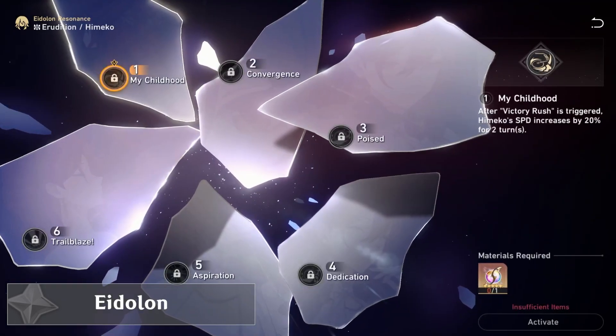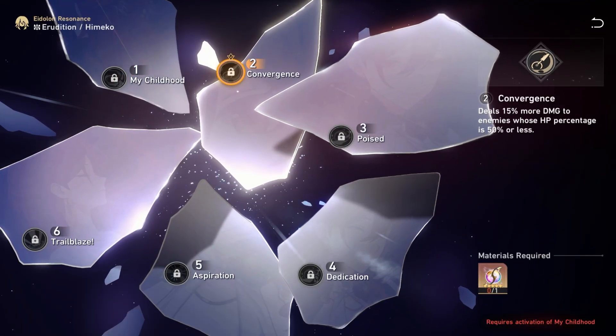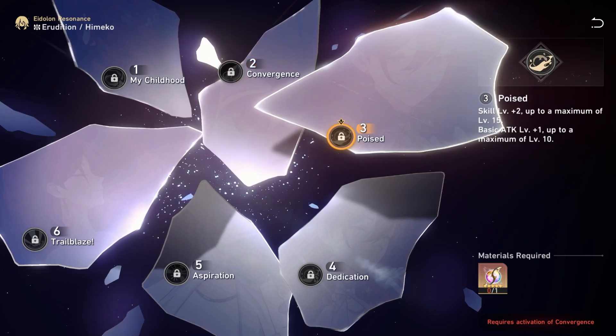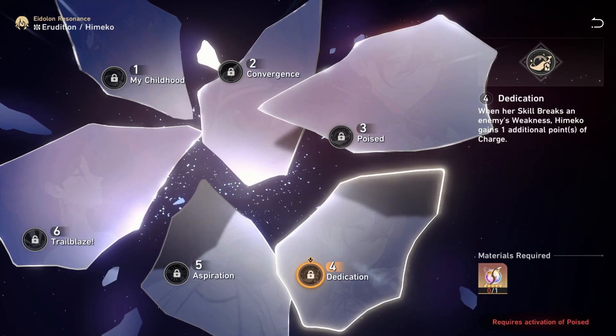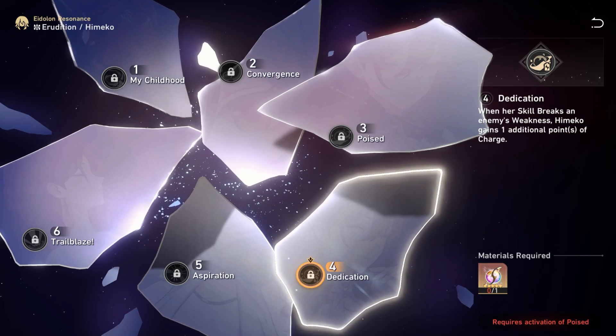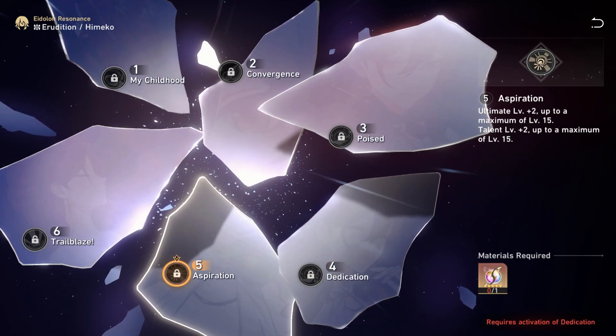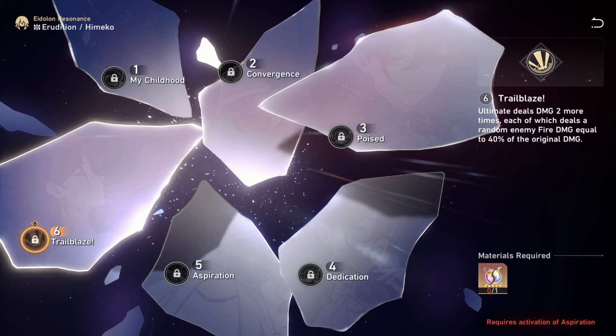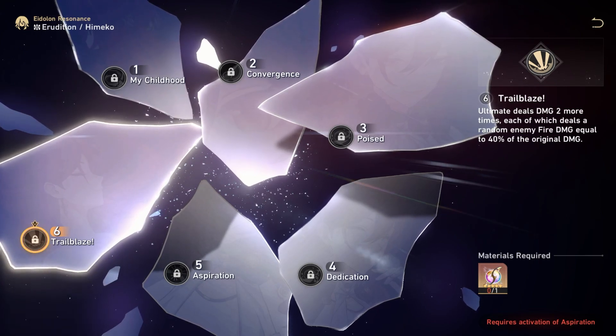Himiko's Eidolons increase her speed after her talent activates, deal more damage when enemies are at 50% health or lower, increase her skill level, gain an additional charge when breaking weakness, increase her ultimate level, and finally, her ultimate hits two additional times on two random enemies. If there's only one enemy, it will hit them twice.